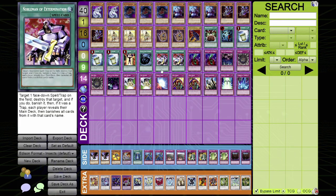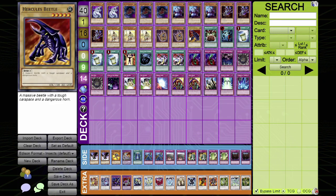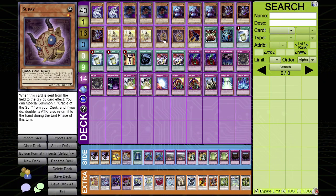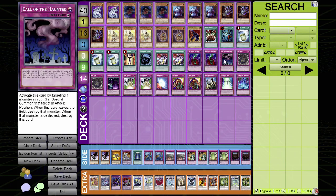Ways to recycle your level 5s: Fire Ant Ascatar, when destroyed by battle and sent to the graveyard, lets you target one level 5 monster in your graveyard and special summon it. Another way is Supay — if it gets destroyed by card effect, you can special summon an Oracle of the Sun from your deck, it doubles its attack, then returns to your hand during the end phase. You can utilize this with Limit Reverse or Call of the Haunted.